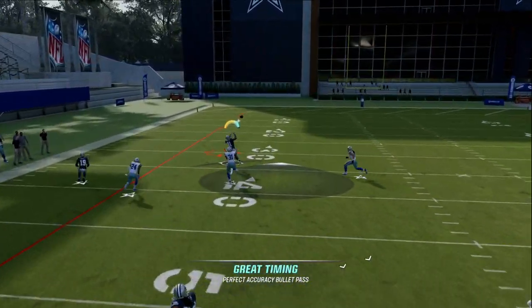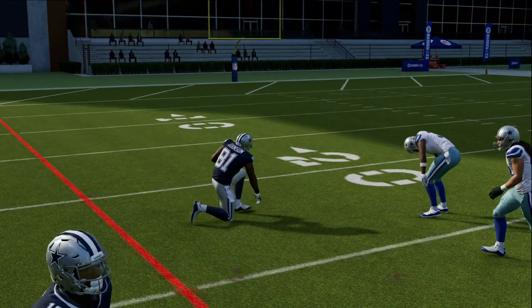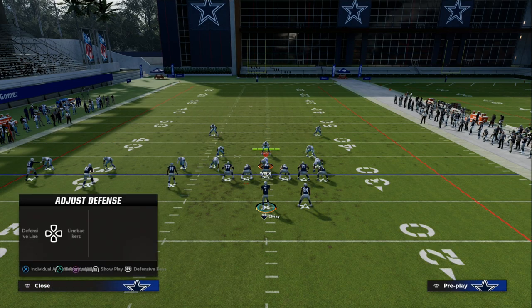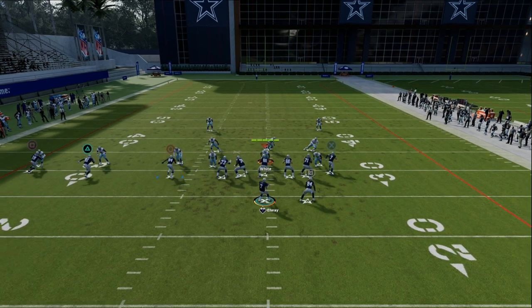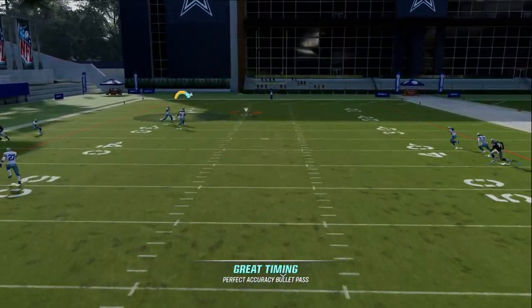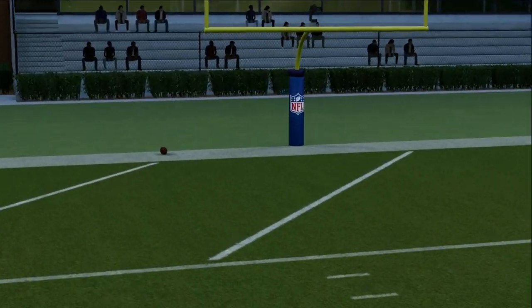As soon as he gets that separation, we're going to highball and freeform it away from the safety. In cover one, the safety is in the middle field, so we're going to highball and freeform it outside. However, let's say they run cover two man press — this is a great play for cover two man press because you can highball and freeform to the right and have a decent chance to hit Calvin Johnson over the middle of the field.